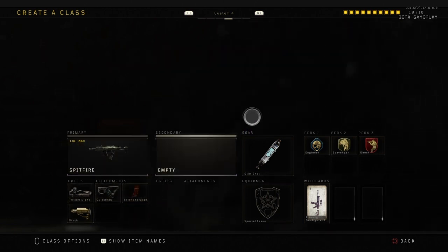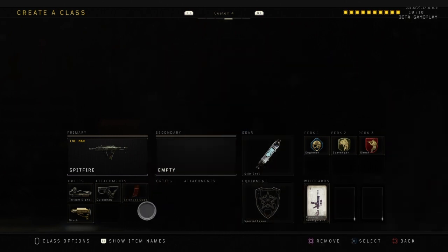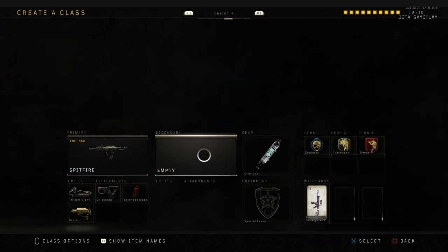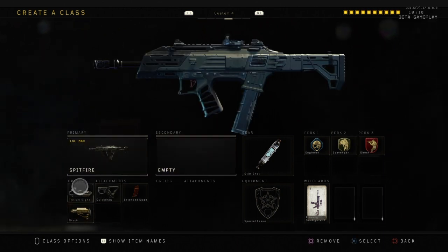This gun doesn't bounce as much with these attachments. Extended Mags almost acts like a grip because of the way your character holds it. I have Engineer again, Scavenger, and this time Ghost for any UAVs or enemy killstreaks that pop up. This is my Spitfire class — very OP.